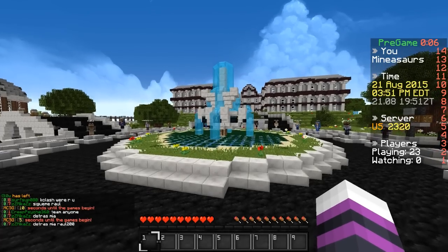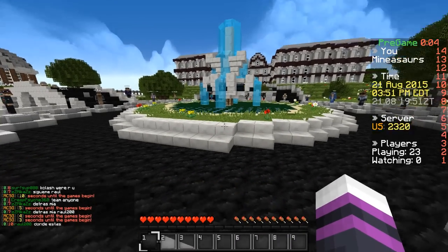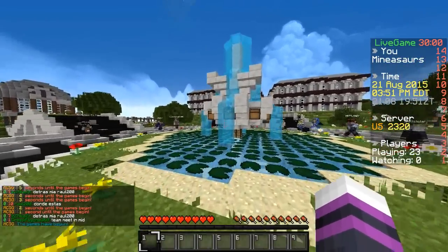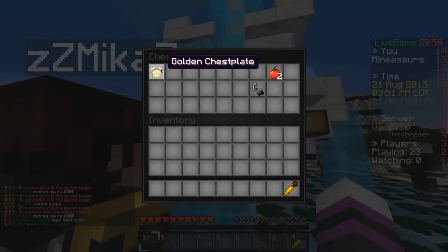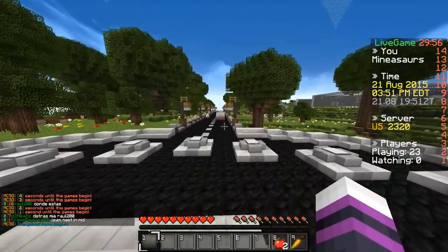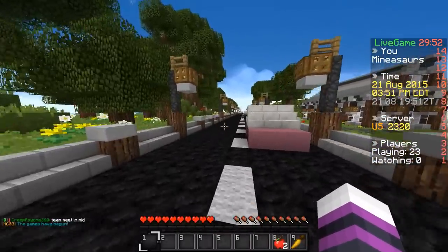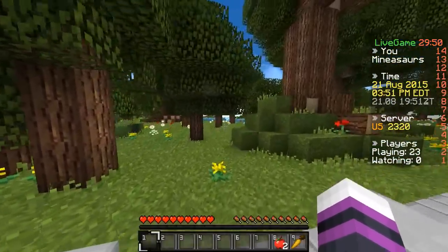Alright, hey guys, welcome back to another episode of the Minecraft Survival Games. Today we're playing on the map Power 72 on the MCSG servers. Let's get that - okay, let's not get any of the chest plates. I'm great at clicking. Anyways, what are you guys doing today? Welcome back.